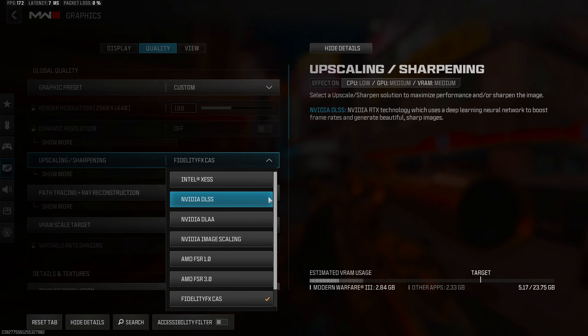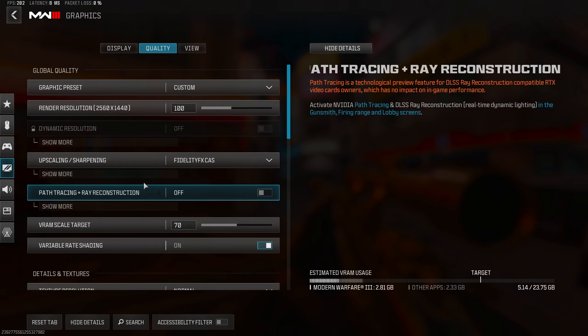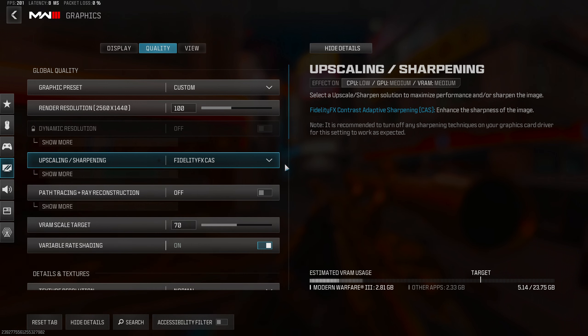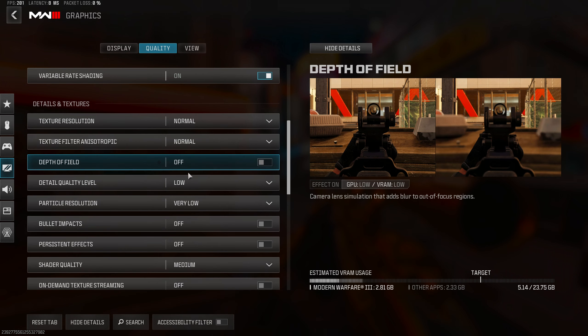Quality — this is the main one. Other than your resolution being at 100, please choose fidelity cast or image scaling; these will make your game look way less blurry. It's really not that intense — I play it at 70 sharpness. You can adjust it from 50 to 80, that's where you want to bounce around. VRAM scale target will change depending on what updates they push out; if your game's ever feeling weird, move this around.